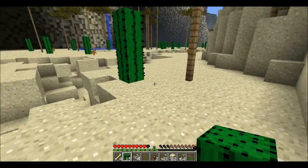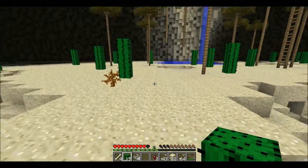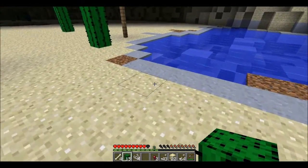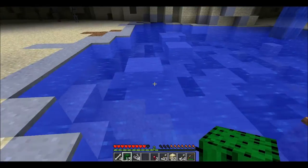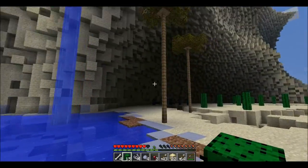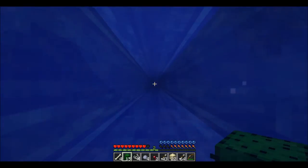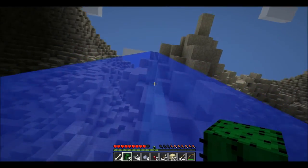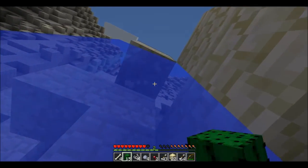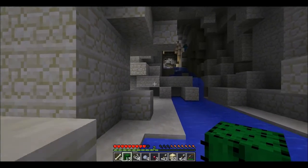I want to have some sort of mod similar to Doodle God for Minecraft, because the amount of things you can come up with are just ridiculous. There's clay here. Alright, it is about to be dark and I'm so close to our little pathway - if that's our pathway. Did we build a tunnel thing out? Is that ours? Yep.